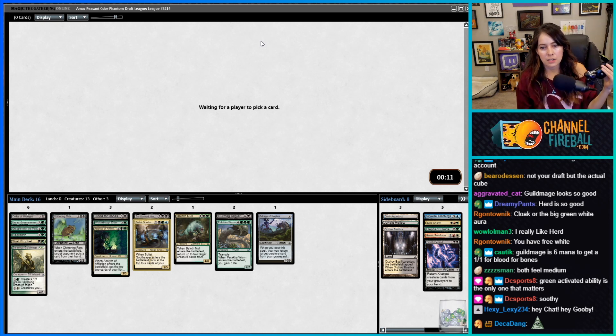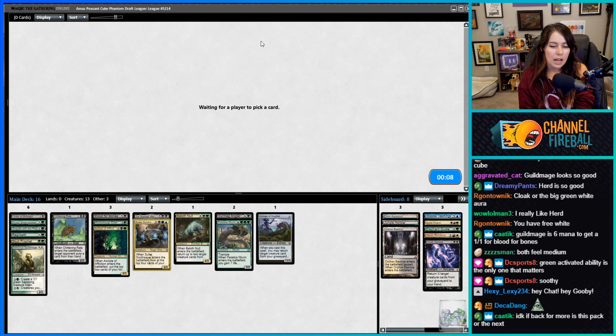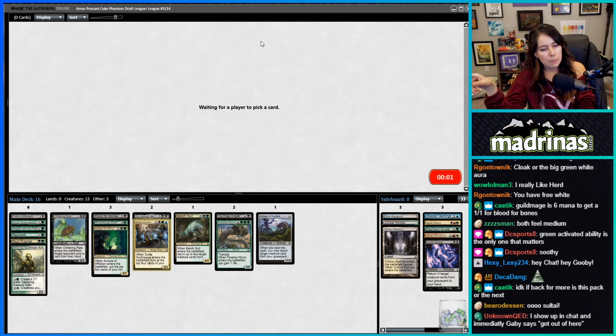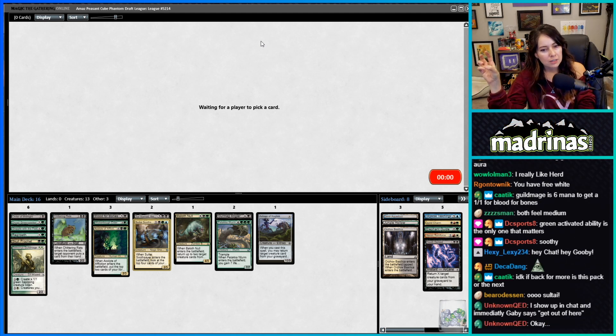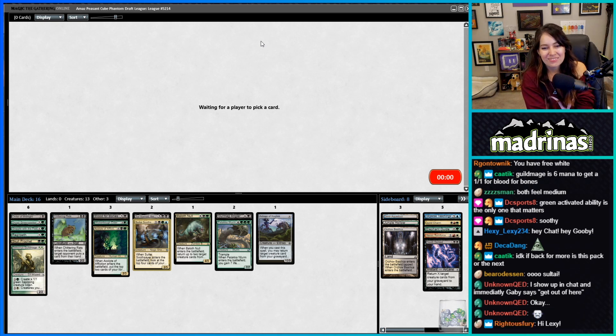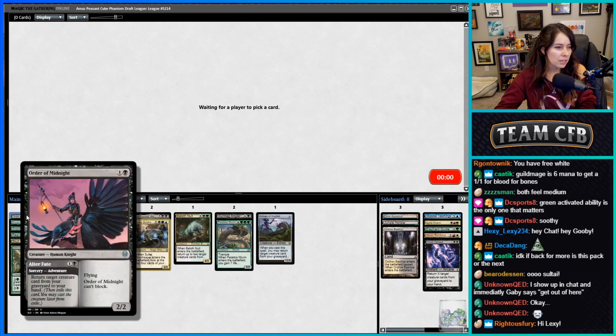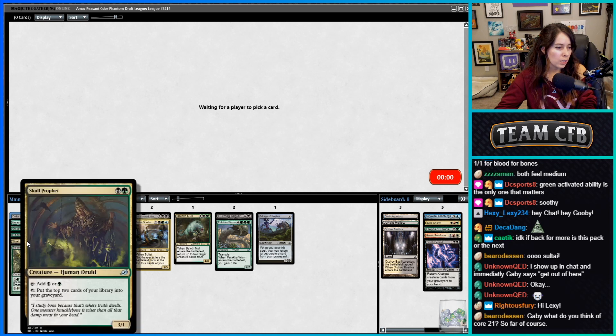Kill Mage is six mana to get a 1/1 for Blood for Bones — I thought it was Soothsayer into the pack. Hey, welcome — we're drafting some BG cards. This used to be a BG garbo stream and it still is. The stack is looking okay.